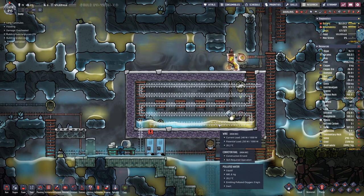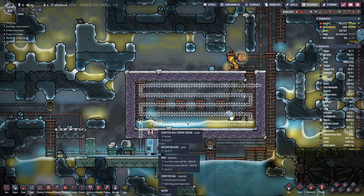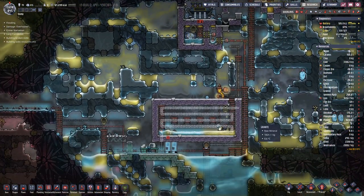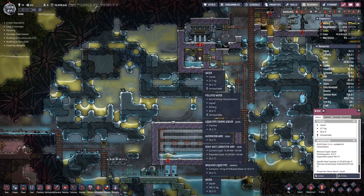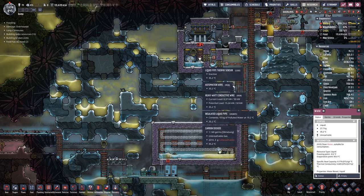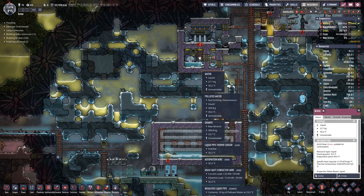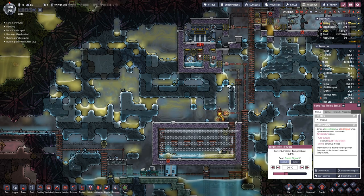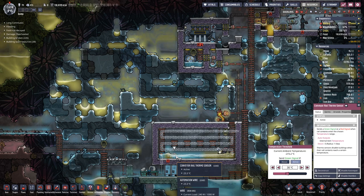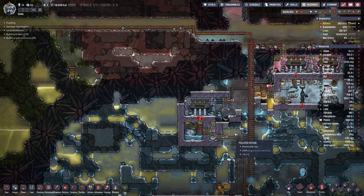Now our water temperature is around 20 degrees. What do we have set here? The water temperature will not drop below what we are cooling down here — 20 degrees. Yeah, that should work, at least I hope.